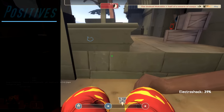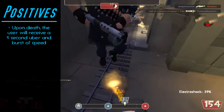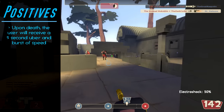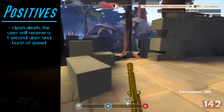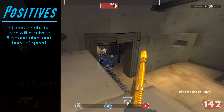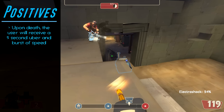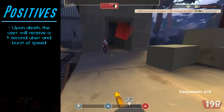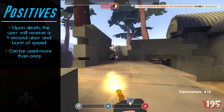Starting with the weapon's positives: upon death, the Heavy will receive a 5-second uber charge as well as a 5-second burst of speed, allowing him to escape from taking any further damage. This one stat alone changes the game for Heavy in multiple scenarios — whether you're laser-focused on one target, trying to burst through a hard choke, or you just got caught by the local spy. This allows the Heavy to risk being a little more aggressive, which would seem like a dream to players who feel Heavy is too defense-based. As an additional benefit, the Electro Shocker can be used more than once per life, only needing to recharge after each use.